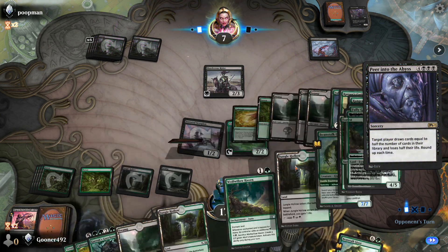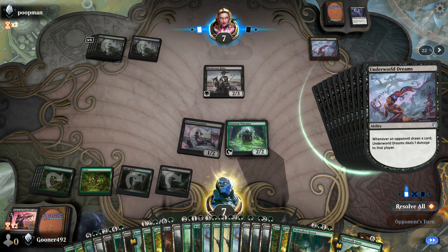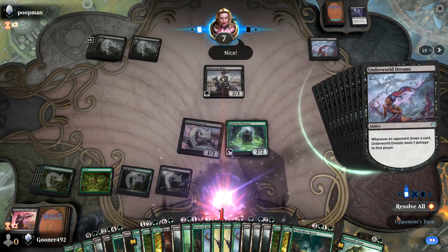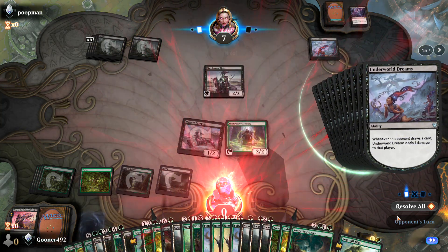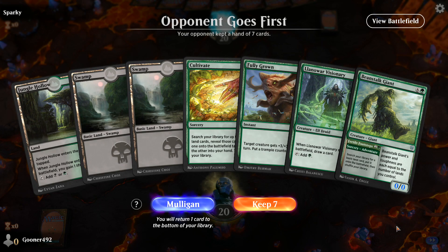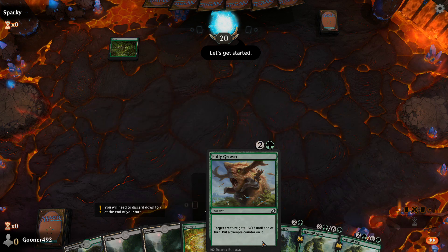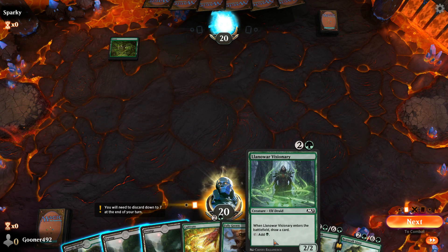I totally understand that I just dumped a lot of information on your lap, but don't worry. We're going to make it all make sense by going into an actual game of Magic the Gathering Arena, and we're going to talk through everything slowly. For the purpose of explaining how to play Magic the Gathering, we're going into a bot match. I'm going to keep my starting hand — we've got seven cards, and we've got some pretty good cards.